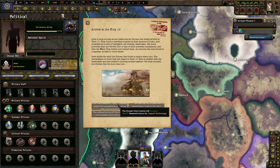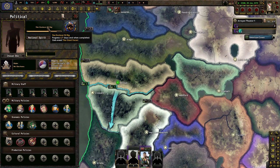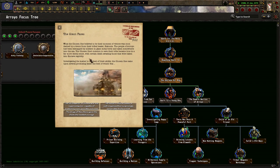Well, I chose this one last time, so I'm going to go with this one. The Chosen One, believed to be at their moment of victory, was soon dashed by a vision from the tribal healer Hakunin. The people had been kidnapped by soldiers in giant metal birds and taken somewhere into the sea. The Chosen One's mission to save the tribe became true in a far more literal sense, with certain death awaiting those taken into Enclave captivity.